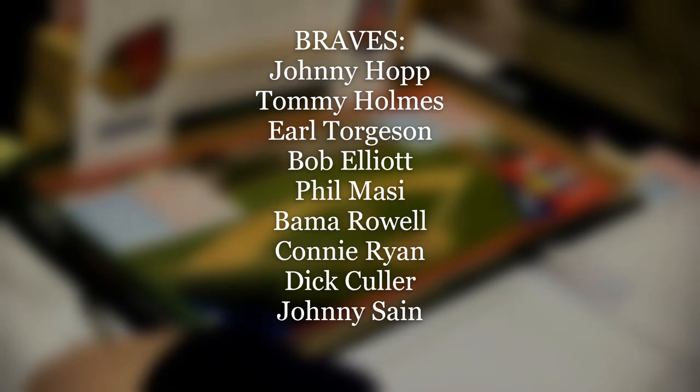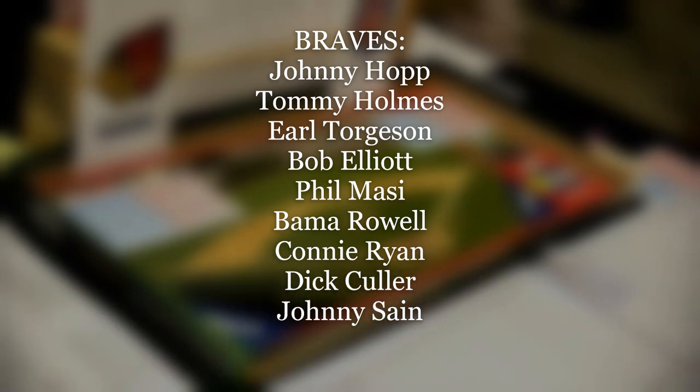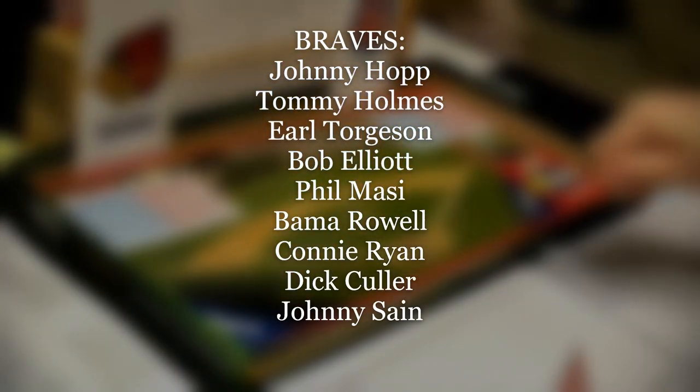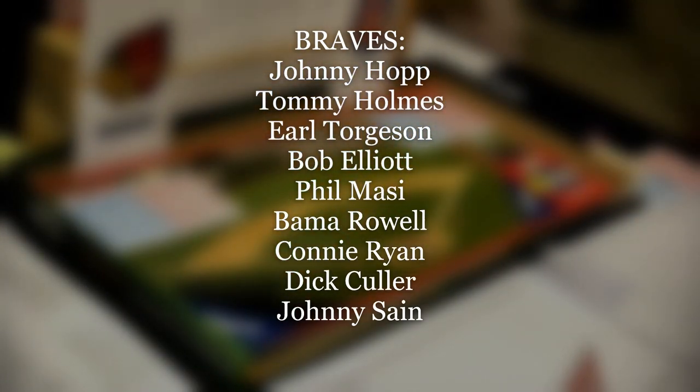With the lineup set and Schmitz done with his warm-up tosses, we get on with the game at Wrigley Field. In 1947, that is a single one-to-sixteen for left-handed hitters and a one-to-four single for right-handed hitters. For home runs it's one-to-one for left-handed hitters and one-to-five for right-handed hitters.